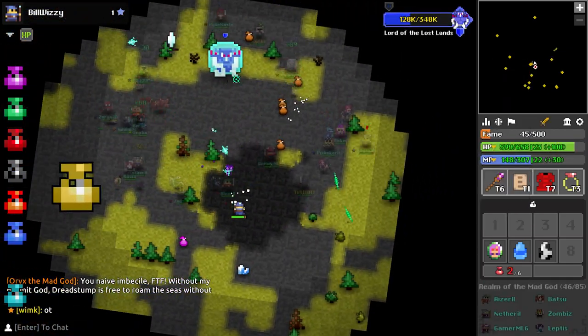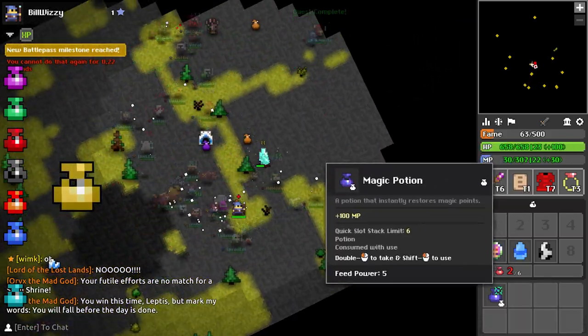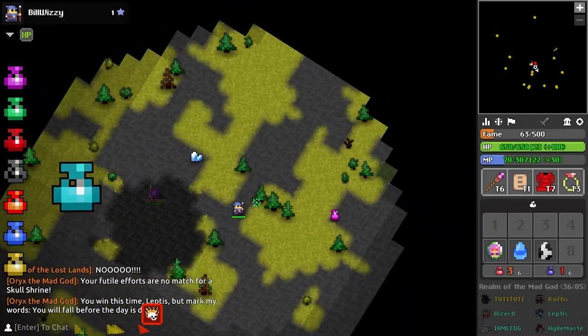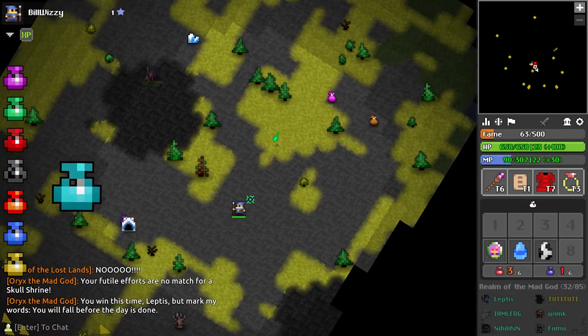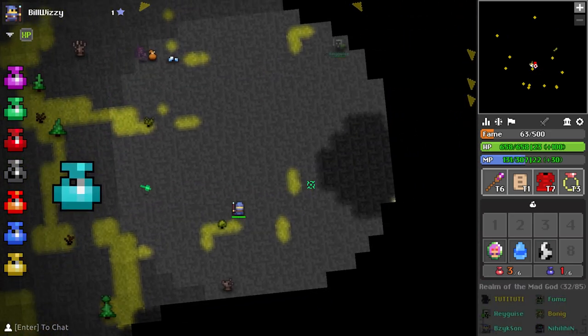The Mana stat is the resource that your class-specific ability uses. The Life stat refers to your character's health points. Having more health is extremely useful in many situations, like not dying.